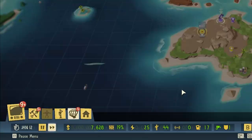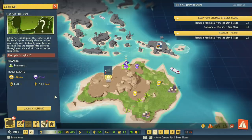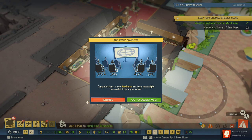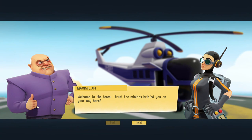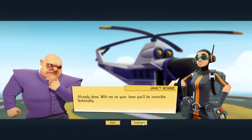We cracked the threshold of 7,500 money. Time to go get ourselves a superfan! We got the henchman. Collect rewards — I like rewards, and I get lots of money. Her name is Janet Bomb. 'With me on your team, you'll be invincible.' I like that. I get lots of money — only $1,000, but that's fine.